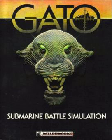Gato is a real-time submarine simulator first published in 1984 by Spectrum Holobyte for MS-DOS. It simulates combat operations aboard the Gato-class submarine USS Growler in the Pacific Theater of World War II. Gato was later ported to the Apple II, Atari ST, and Macintosh. In 1987, Atari published a version on cartridge for the Atari 8-bit family, to coincide with the launch of the Atari XEGS.